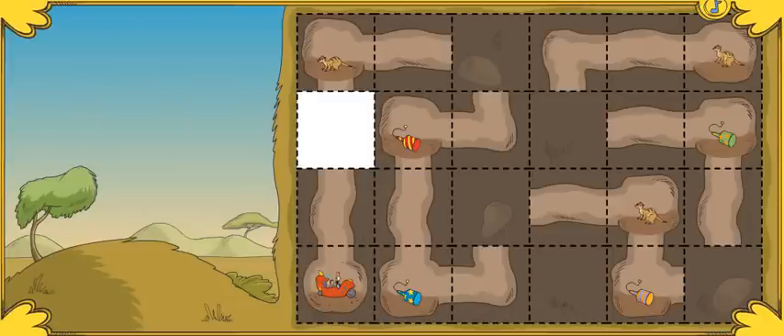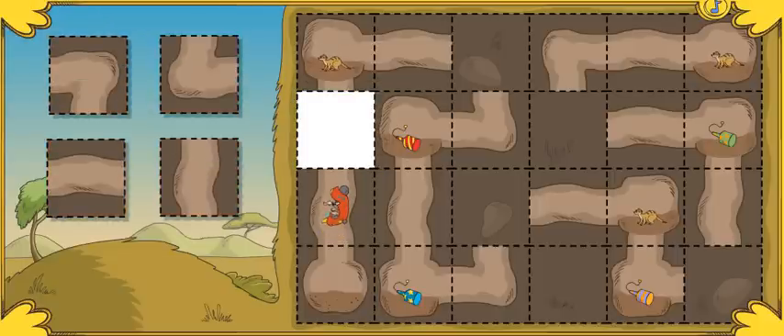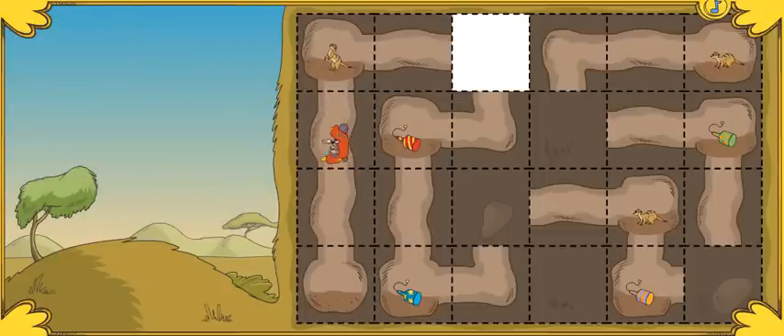This tunnel will take us to the Meerkat Den. It's all the way over there. Oh my. Take a look. I see party poppers for party fun. Be sure to collect as many party poppers as you can along the way. Let's go, go, go! Click on the piece of tunnel that fits here — the one that touches the tunnel on both ends.